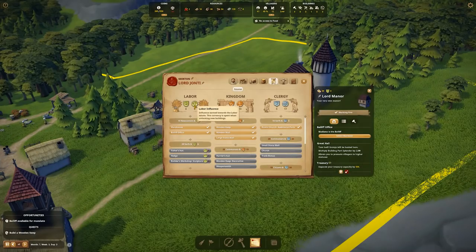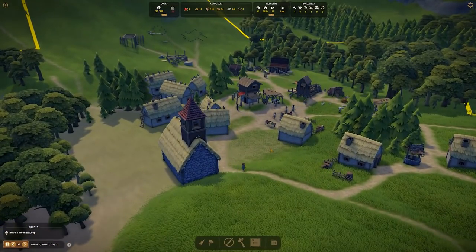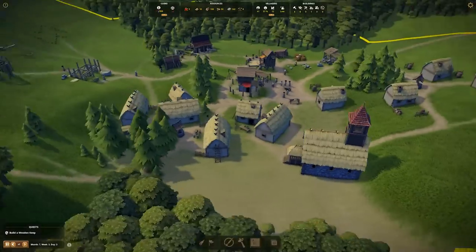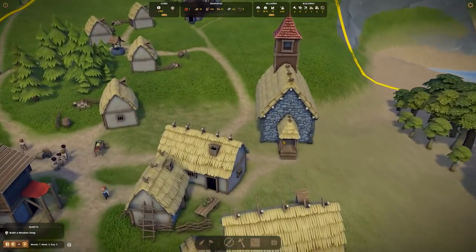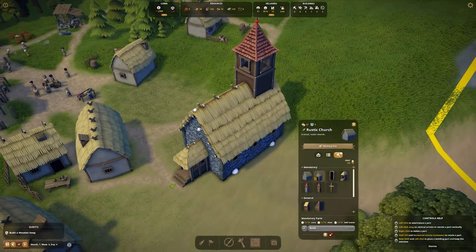We have zero influence which we'll need to build a fisher's hut. We'll click start on that. Happiness is crazy low - I've noticed there's a service shortage. Is that just because the church is full? Yes, okay. So first things first, we look at making the church bigger.